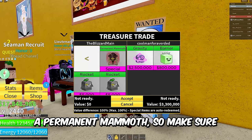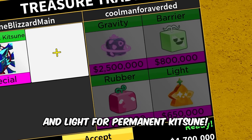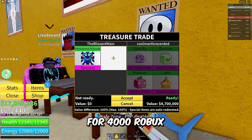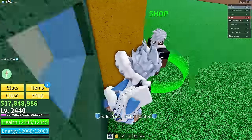By the way, I'm also giving away a permanent Mammoth so make sure to watch throughout the video for that as well. This guy's going to be putting in Gravity, Barrier, Rubber, and Light for permanent Katsune — 4,000 Robux worth of fruit. I bet I could roll something better than that right now.